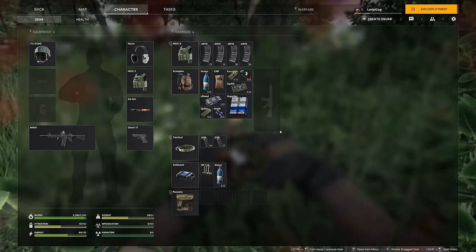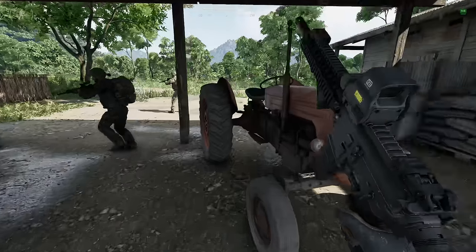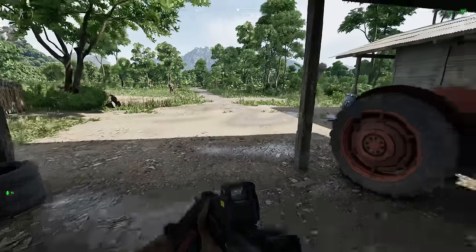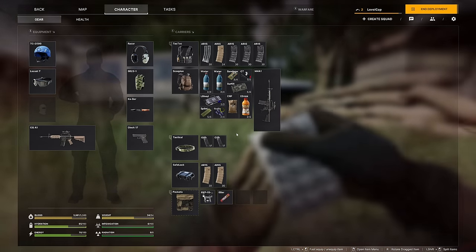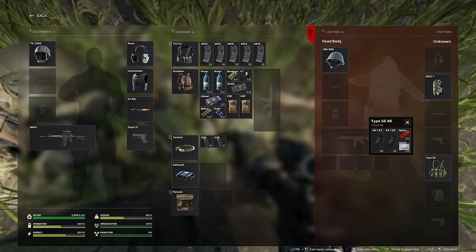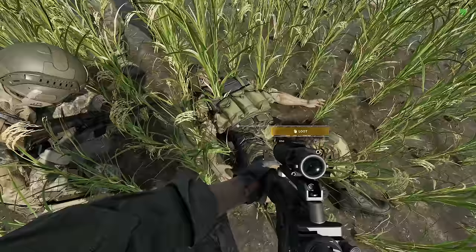Coming from other survival or extraction shooters, the inventory size felt pretty small. You go in to complete an objective and usually have just enough inventory to grab whatever item you need and get out. There isn't a lot of room for picking up extra guns, extra armor, or extra clothing — a lot of inventory space is taken up by medical supplies needed to treat injuries. It's possible a squad mate could carry most of the medical equipment and go around medicking people, but it felt unnecessarily cumbersome to not be able to pick up a bunch of cool backup items.